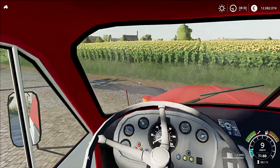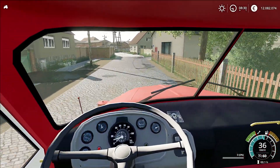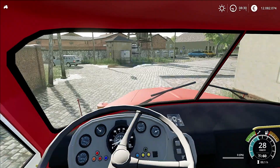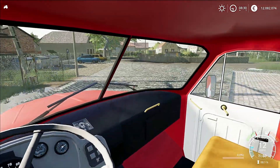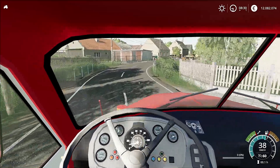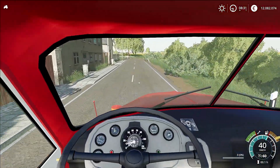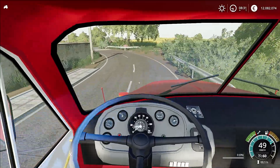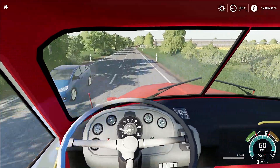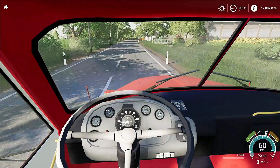Wir fahren einfach mal nach links. Mötzlich - genau, da waren wir ja gerade. Dann fahren wir einfach mal hier rum. So ein bisschen fühlt man sich auch hier wie bei OMSI ungefähr - das ist ja auch ein bisschen alles älter. Obwohl, wir sind ja nicht in Berlin, wir sind ja in Halle. Da stehen ja schöne Gerätschaften vor der Tür meistens - es sind immer so kleine Details auf der Map, die einen so richtig ein schönes Feeling vermitteln. Diese Map, liebe Freunde, ist auch öffentlich und kostenlos zum Download. Alle Infos findet ihr in der Videobeschreibung.